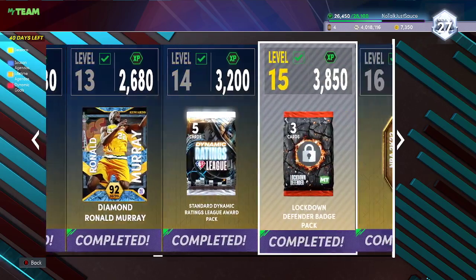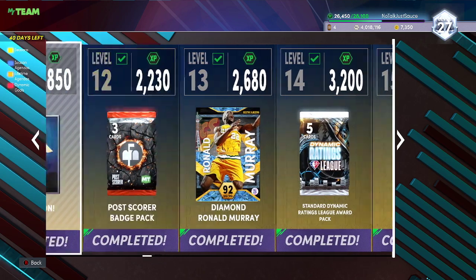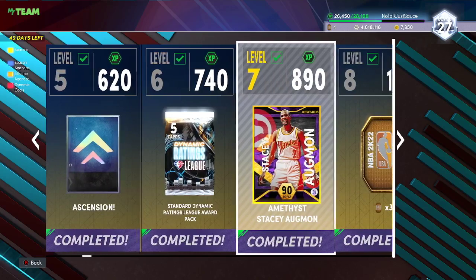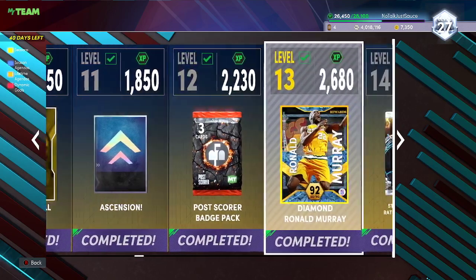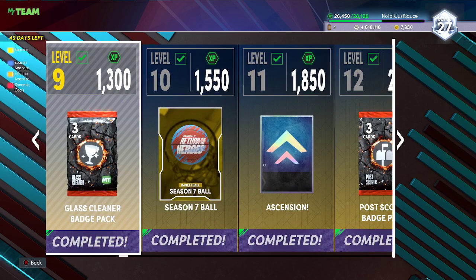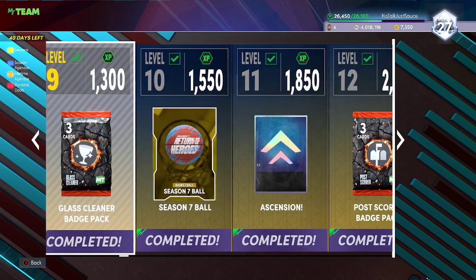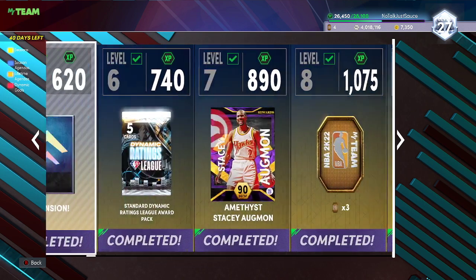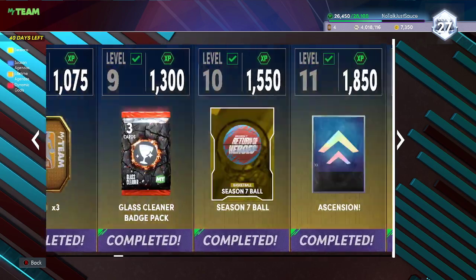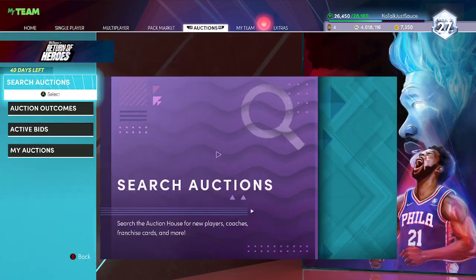With that 3,500 XP you'll get all the way up to level 14 just from doing that. You're going to get a dynamic ratings pack, a Diamond Ronald Murray, an Amethyst Stacy Augmon, a couple more packs, and two spins on the ascension board for more tokens. The badge packs can give you diamond shoe boots — a good diamond shoe boost can sell for almost 4,000 MT. Open your dynamic rating packs — you might get lucky and pull a pink diamond to sell. Don't keep dynamic rating cards; they're terrible when starting out.